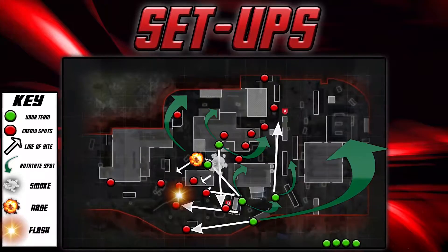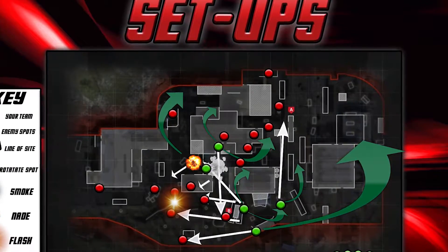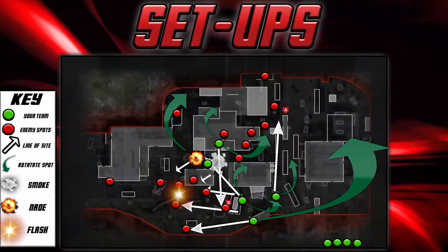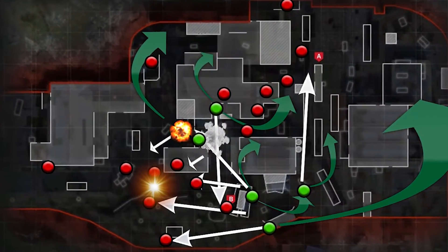When the smokes come in is when you really have to communicate the most, making sure you're covering all those angles. The next setup involves smokes, nades, and stuns. This is more of a rush-to-B type thing through mid — pretty common with Dead Silence. You throw a smoke into mid, hit it with Dead Silence, and rush straight through it. It's really effective and can catch teams off guard. Smoke in front of the half wall in mid, then rush through into B with Dead Silence, and nade back behind half wall.